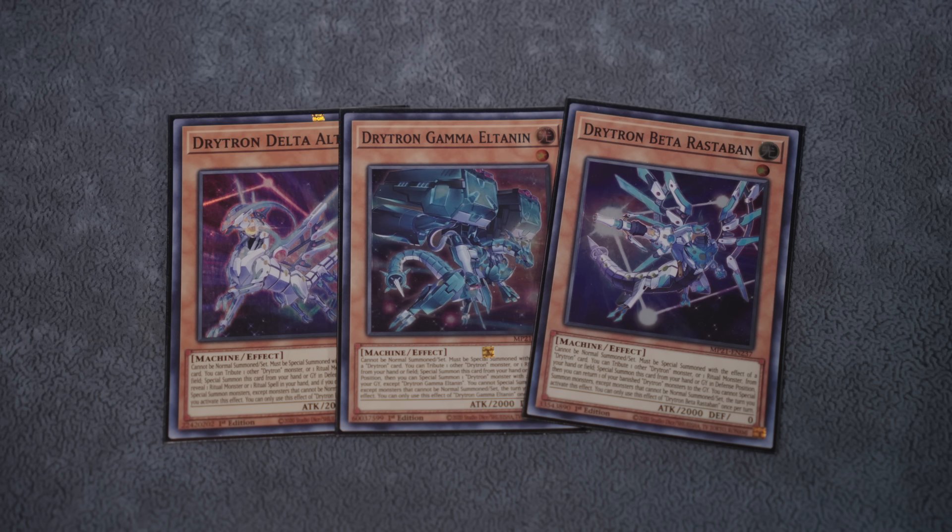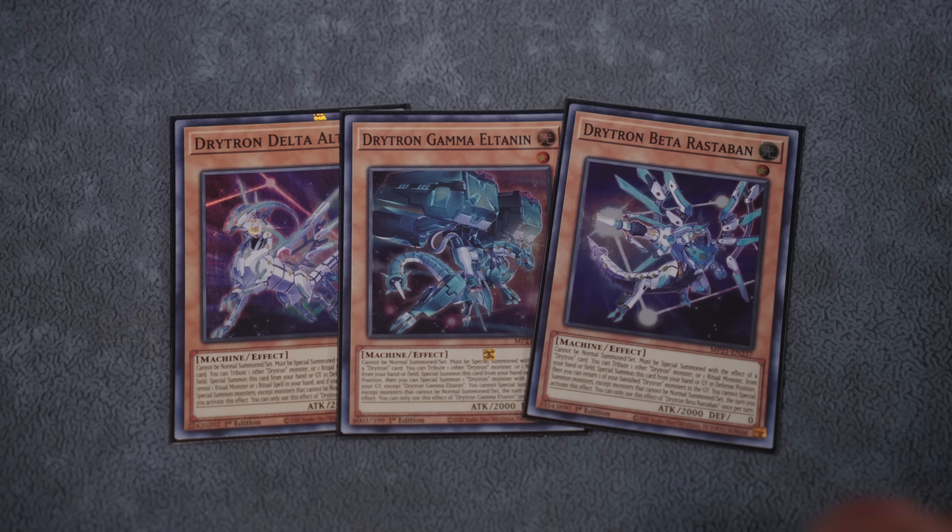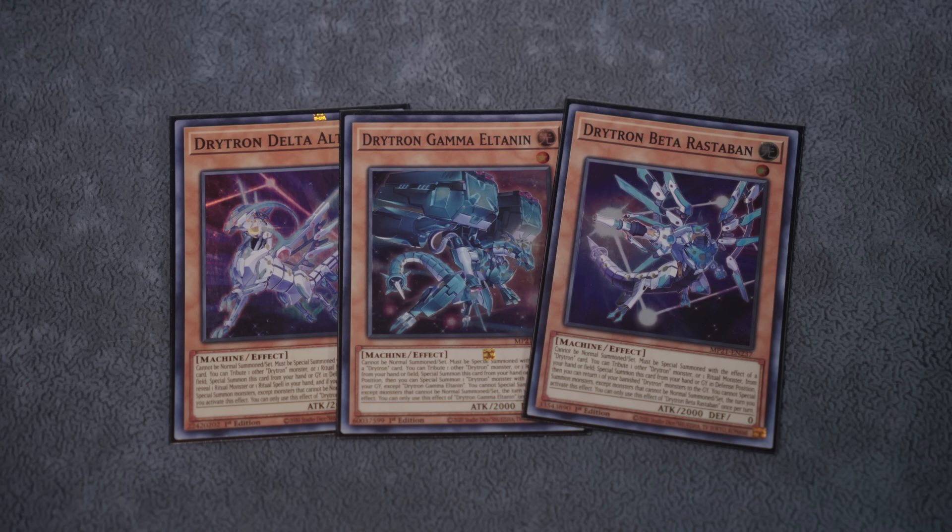For new players: Gamma reborns from the Grave, Delta draws one card, and Beta returns a banished Drytron back to the Graveyard. I'm choosing to play Beta — I used to hate this card, but it lets me play one-ofs of the others in case they get banished by, say, a Runic player. It also lets us put Newtu back into the Graveyard with Beta's effect if it banishes itself.